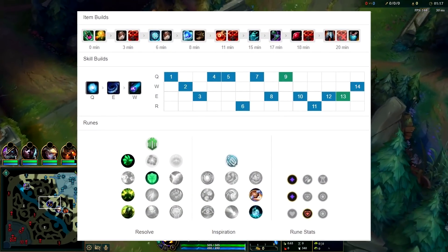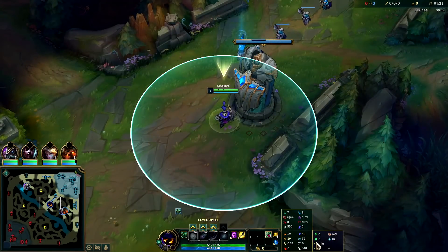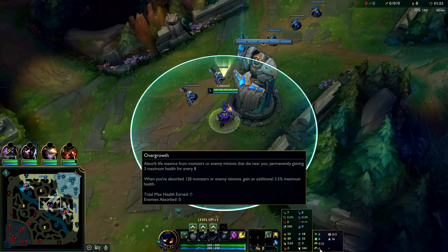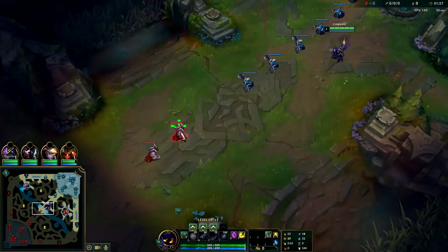Yo, what's going on guys — we're gonna be doing some Tank Veigar mid. We're up against a Zed, so I figured it was a better time now than ever. We have Grasp, and we went for Font of Life, Conditioning, Overgrowth, then Biscuits and Time Warp. You could swap out Font of Life for anything though; I was kind of in a rush when I was making this page.